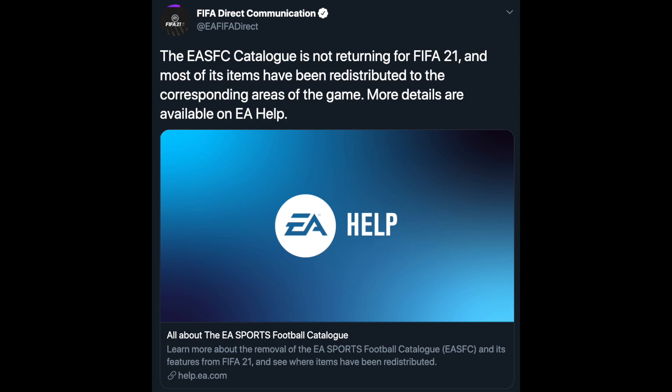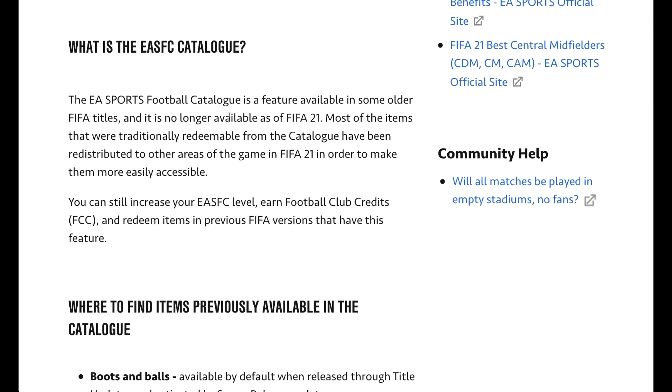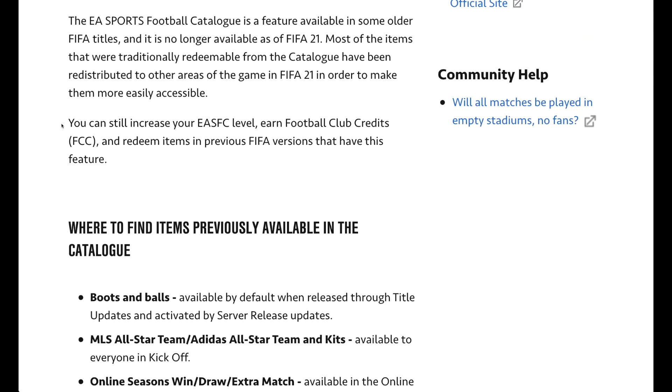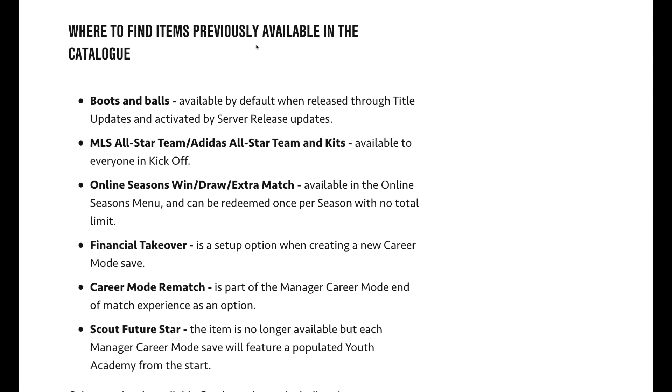Yesterday EA put out a tweet that confirmed the news and they've also linked an article, so we're going to take a look at what they have to say. It says: learn more about the removal of the football catalog in FIFA 21 and see where items have been redistributed. The EA catalog is a feature available in older FIFA titles — it is no longer available in FIFA 21. Most of the items that were traditionally redeemable from the catalog have been redistributed to other areas of the game to make them more easily accessible. You can still increase your level, earn football club credits and redeem items in previous FIFA versions that have this feature.